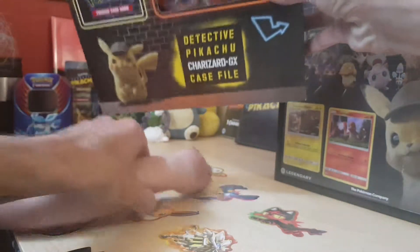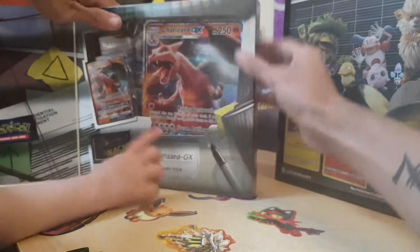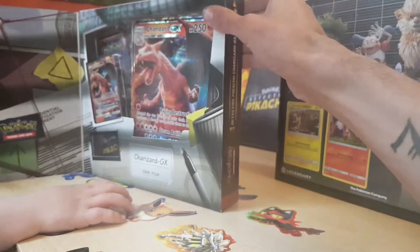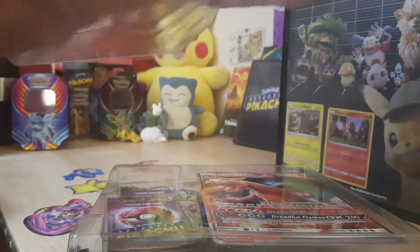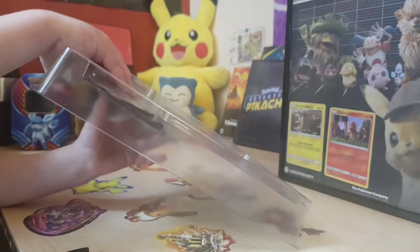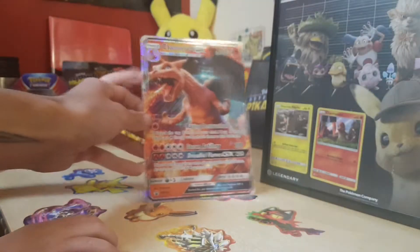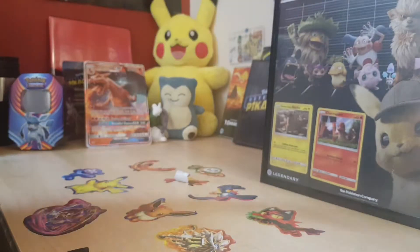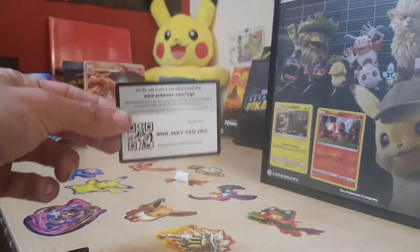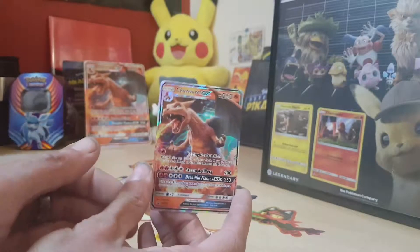Right, now we're going to get straight into this pack. I love how these designs go. We have a giant Charizard setup — a promo card, a big one. We have the code card. And there's the mini Charizard — I love this guy, he's absolutely brilliant.